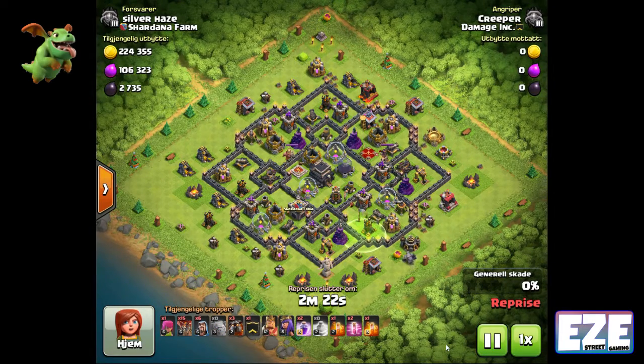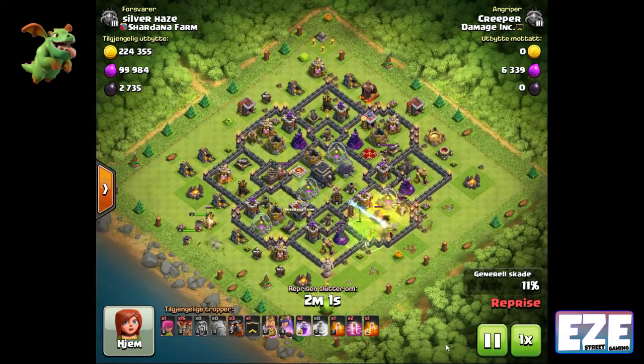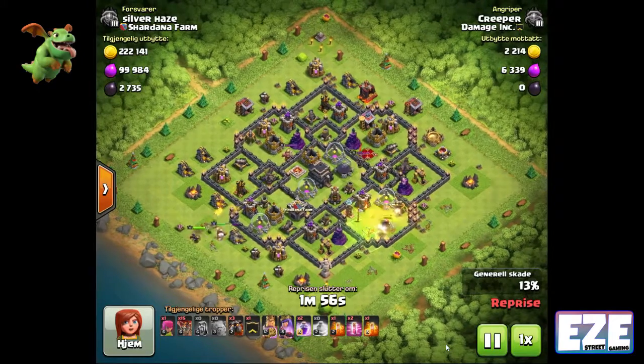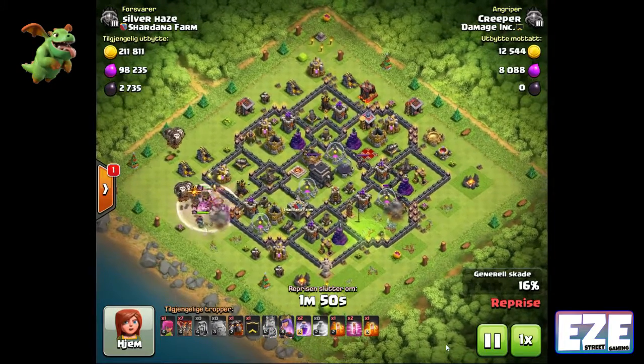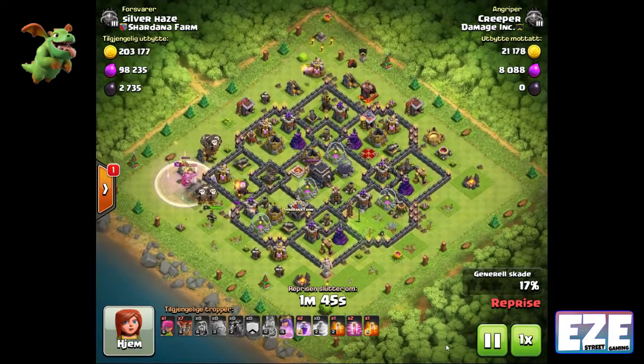This next attack is by Creeper — this is a GoLaLoon attack. You'll notice that these farm attacks are not really holding back; they're pretty much war attacks that we use for farming. We do a lot of that in our clans because if you just use the same army for farming, your attack skills with your war troops won't be as sharp. Here he went in with a golem and a small kill squad with specific goals in mind.